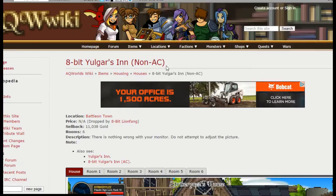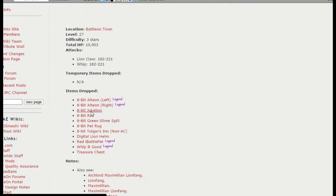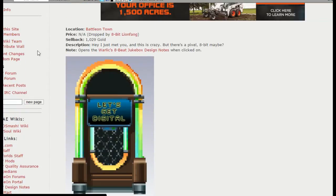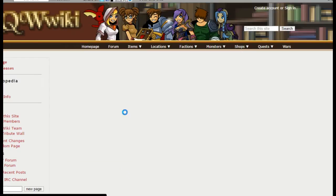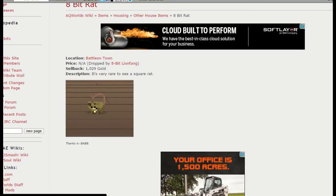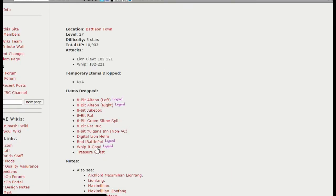He also drops a jukebox, which I want. This update — I keep being amazed at how cool it is because it's just cool to see something different in AQ. Look at the wiki, everyone's going after this. I want this stuff real bad. He also drops a green slime pile.